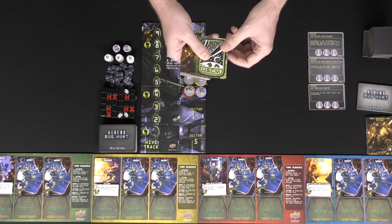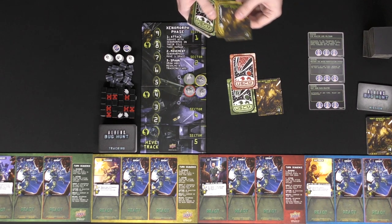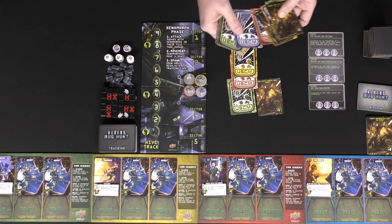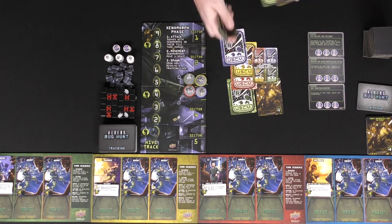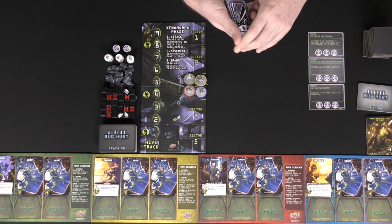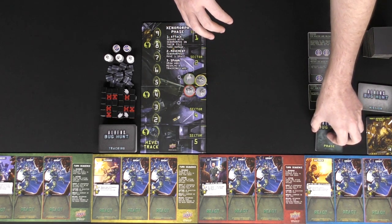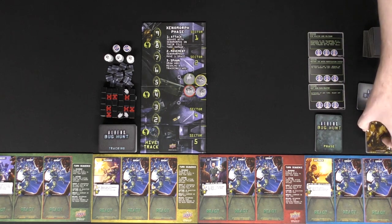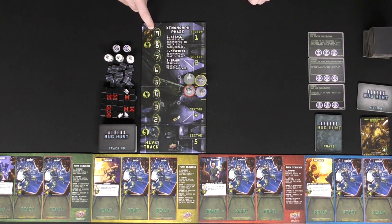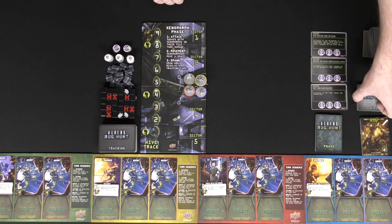The phase deck is going to decide who takes a turn — whether it be green, the aliens, red, yellow, or blue. There's also a unique one that lets you guys choose who gets to take an extra turn. You can set up this deck however you'd like depending on the difficulty you want to set. I think it's at least four cards, but you can add more. These will also be used when the hive track gets all the way to nine, then you bring it back down again. And that's pretty much the entire setup of the game.